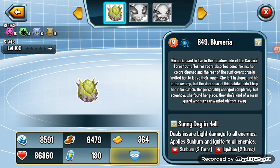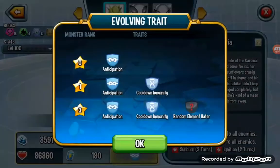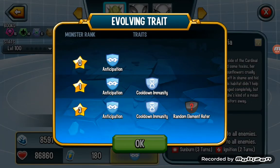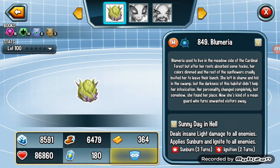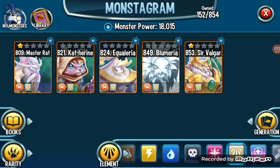You can try to get it — if you get it, you are lucky. I think I can say this guy is a megaton killer because of the random element hater and also some damage buffs. Very good.